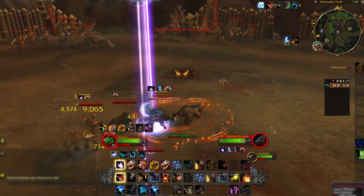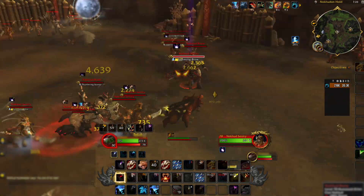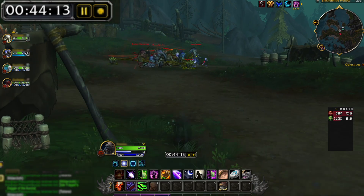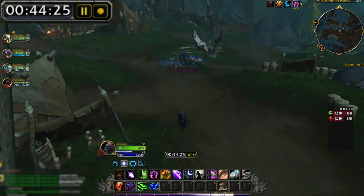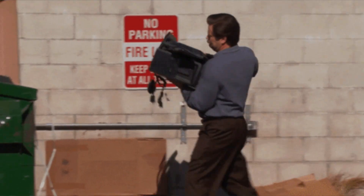You can ask guild members or friends to help you kill mobs — some tank and damage dealer. It can be any tank: Guardian Druid, Protection Paladin, or Protection Warrior. And absolutely any damage dealer that can easily do AOE damage, like Mage, Hunter, or Demon Hunter.